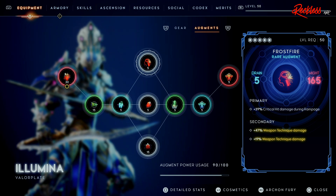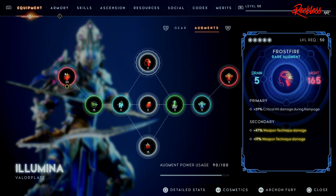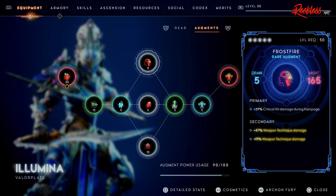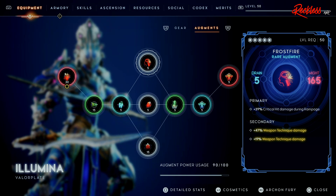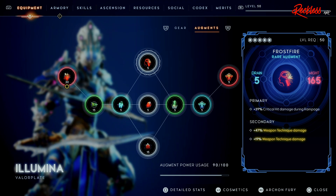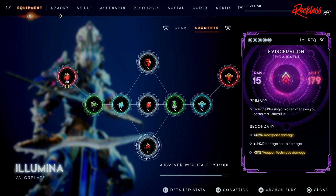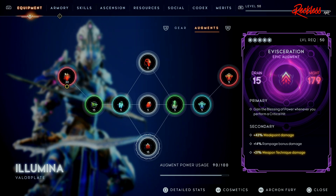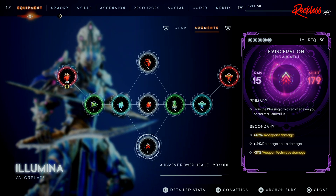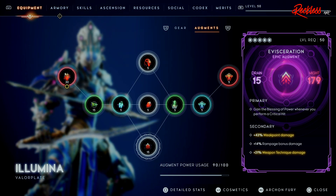Coming up, we have Frostfire, which gives us plus 39% Critical Hit damage during Rampage. When you are using Dual Blades, whether inside your Northern Technique or not, you will build up Rampage a lot and very fast — this helps out with that Critical Hit damage. The secondary gives plus 47% and plus 19% Weapon Technique damage. Then we have Evisceration, which grants the Blessing of Power whenever you perform a Critical Hit — and you will be performing Critical Hits constantly. The secondaries are plus 43% Weak Point damage, plus 14% Rampage bonus damage, and plus 21% Weapon Technique damage.